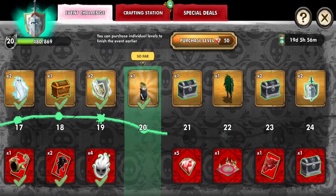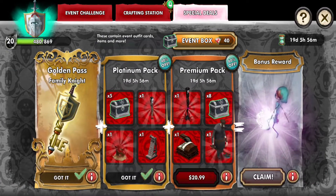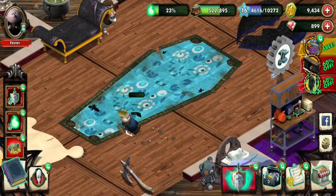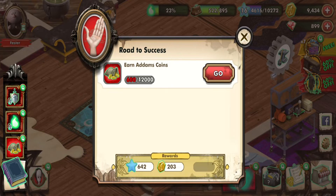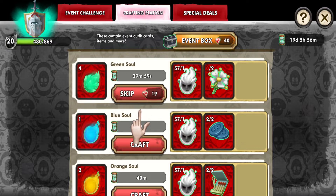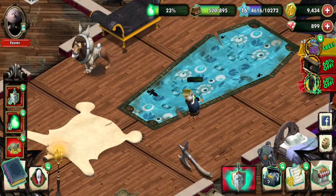We got the Premium Pack which we'll look at later on. We just need one more pack and then we get the Parker skin, which we'll show off later. Let's continue on with the quests.